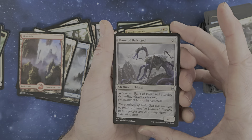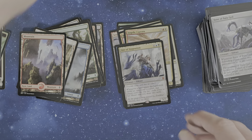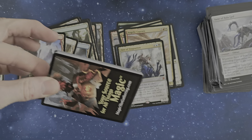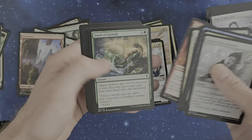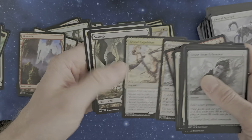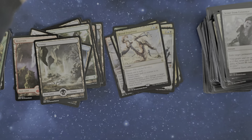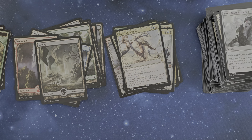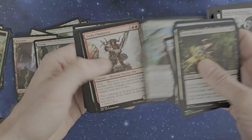Exile all permanents — that's even more evil than Annihilator, I think. Catsail Scout, Scour from Existence — way too expensive but it works. Crumble to Dust, Brutal Expulsion — rather brutal one, even if it's Devoid. Scour from Existence. Choose one or both: return target spell or creature to owner's hand, or deal 2 damage to target creature and exile it. I think exile is a strong synergy, especially for all these Devoid cards.